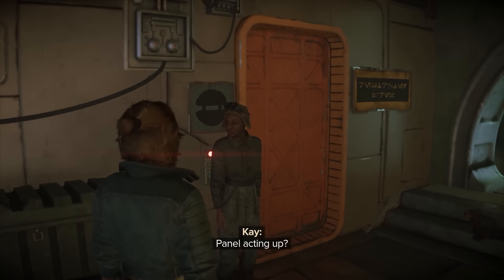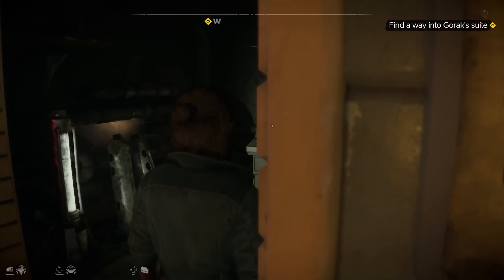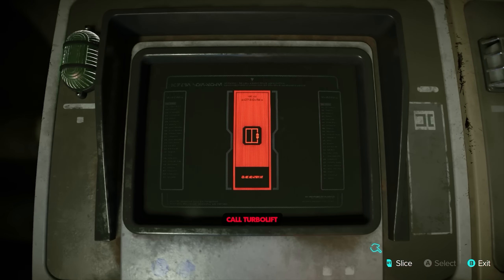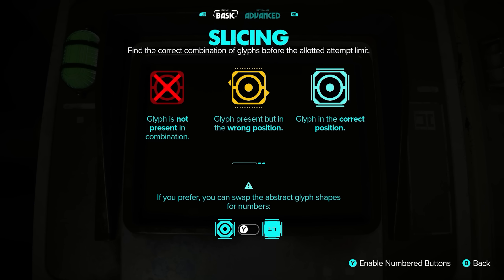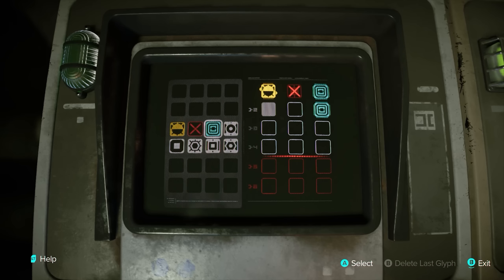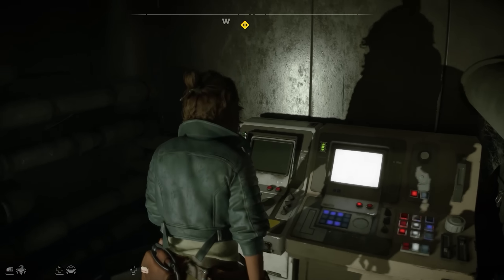Exploring around the cantina I find a service worker attempting to fix a broken control panel. I offer to help, she says she doesn't know me, so I bribe her and she says yes. She gives me entrance to the maintenance room with a terminal to call down the VIP elevator. This introduces the hacking mechanic known as slicing — a mini game where you place symbols in the correct order, guessing from a pool of options while color coding tells you if you're correct or how far off you are. It gets more complex as you progress.